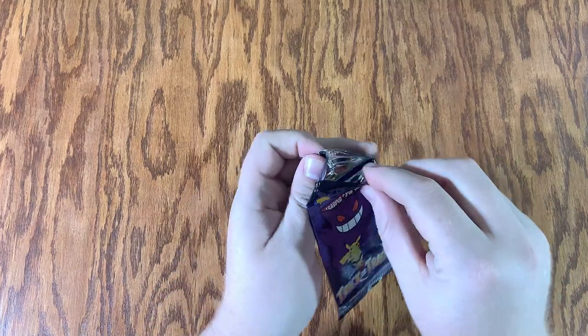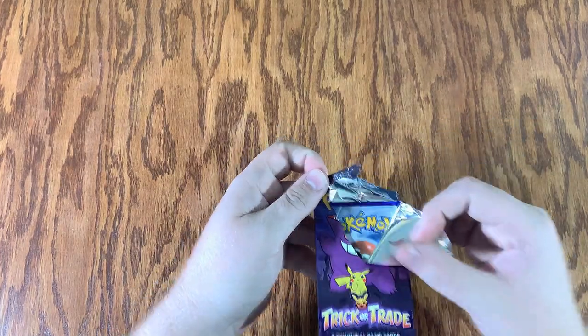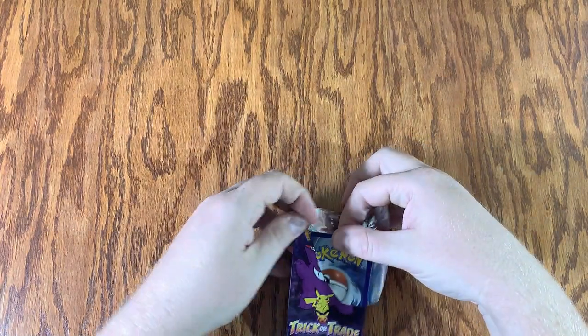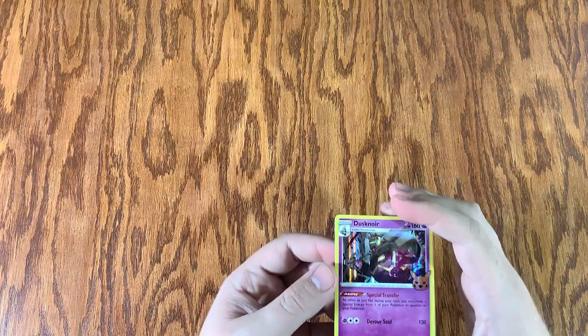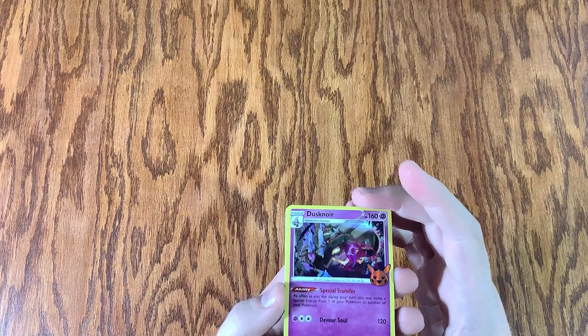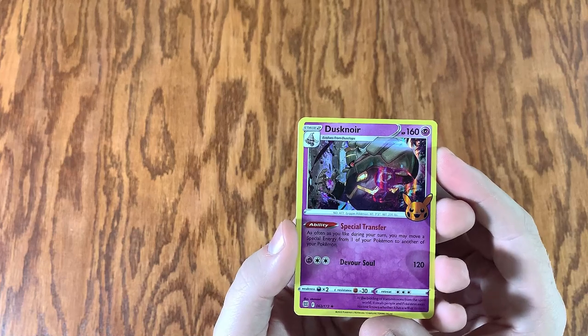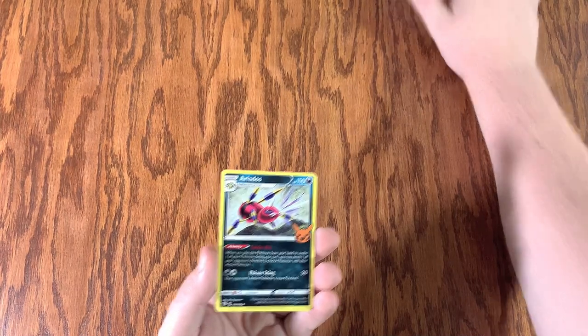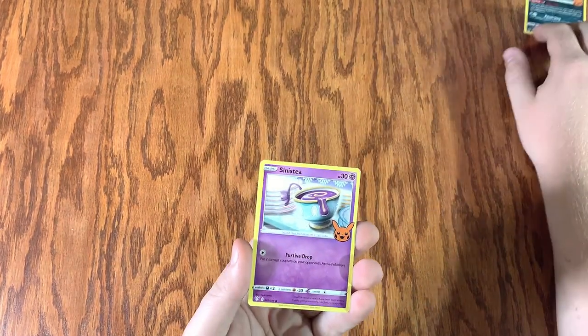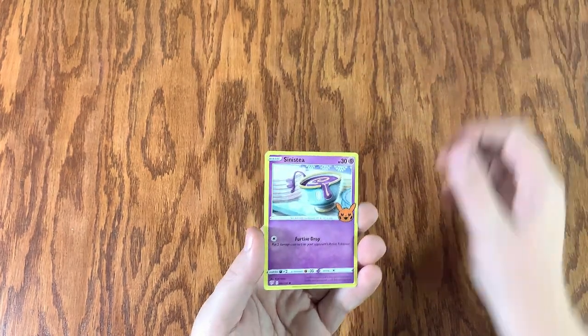Be careful with these — they bend pretty easy. We definitely don't want to bend anything. Really want to get some really neat stuff. So let's see what we got here. Boom — Descanor. Oh man, that's looking freaking cool. Aridos. Siniste. All right, three-six down.